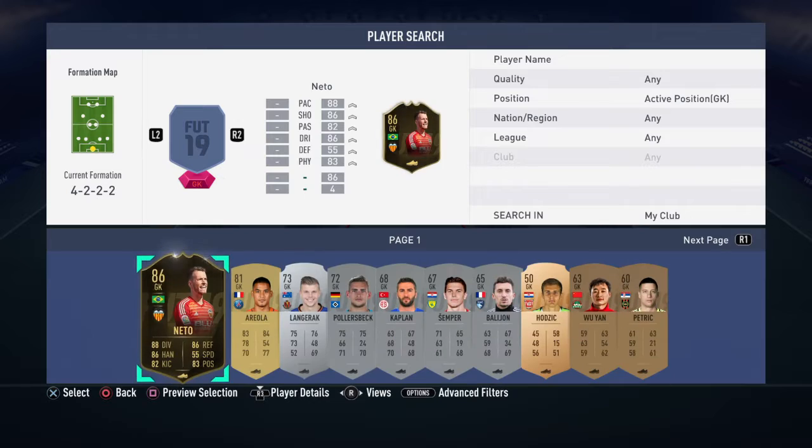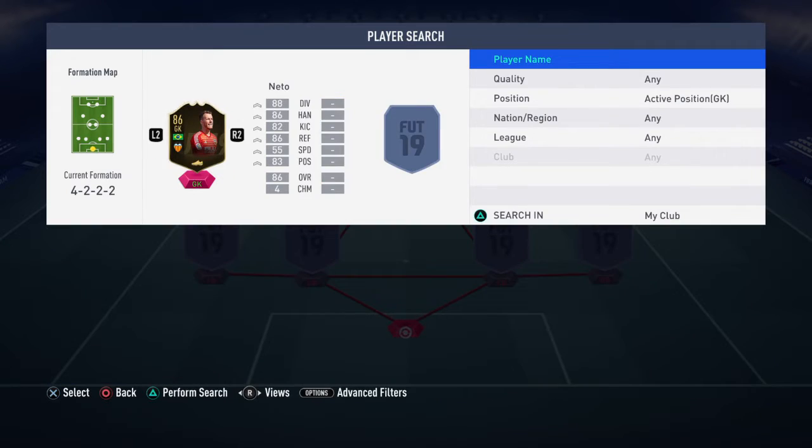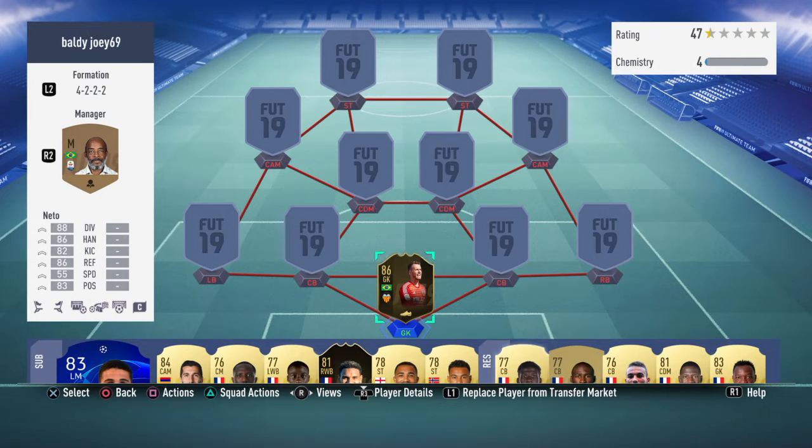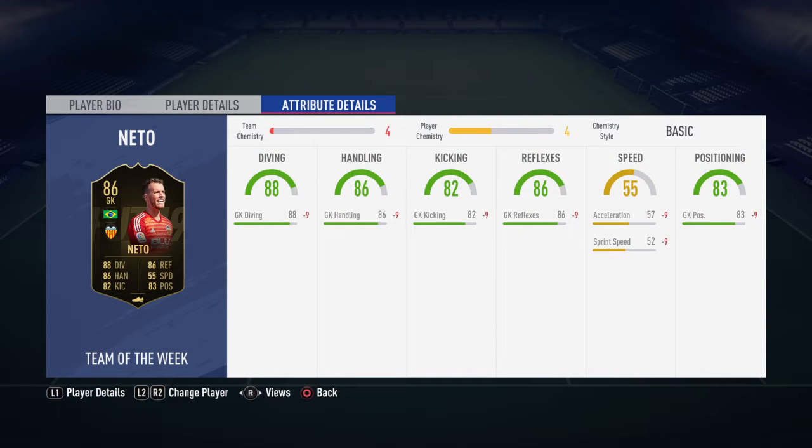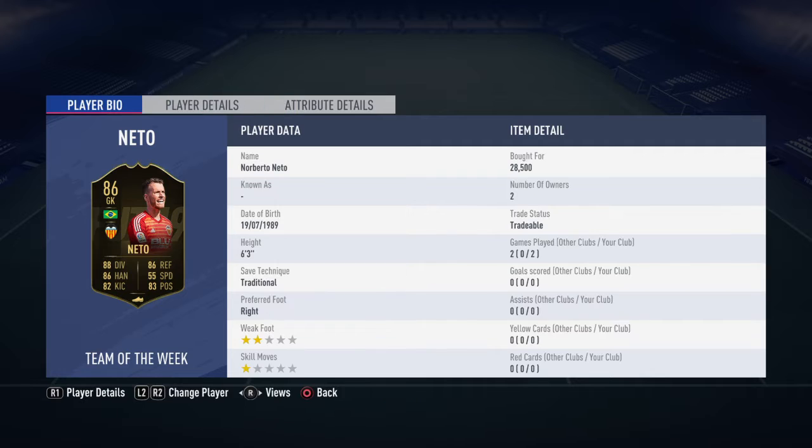In goal, I think this is actually the most expensive player in the team — quite far by like 10k. He plays at Valencia and he's just too expensive, but I can't get his normal card because he's out of packs at the minute. I wouldn't really recommend paying 30k for this card — just get his normal one when he comes back.